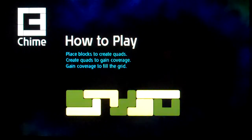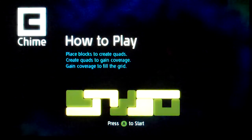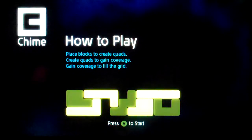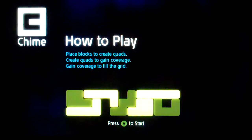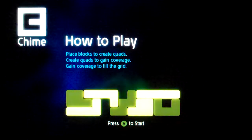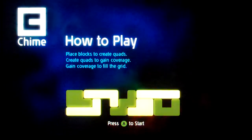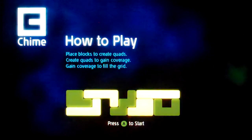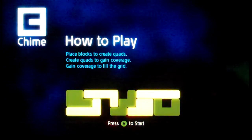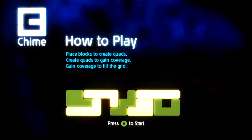How to play: place blocks to create quads. Create quads to gain coverage. Gain coverage to fill the grid. I'll repeat — place the blocks, little yellow things, to create quads, create quads to gain coverage, and gain coverage, which is the faded yellow, to fill the grid. Let's do this.